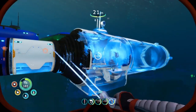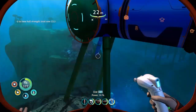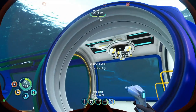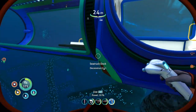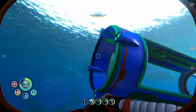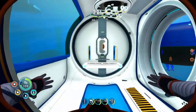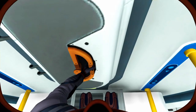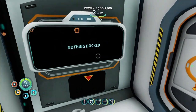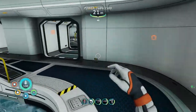Subnautica Below Zero version 1.20 patch notes, released on September 14th — which is today. First up: tailor your Below Zero experience with a new custom game mode option. Toggle everything from player damage to day and night length, to creature hostility, to implementing a vegetarian diet, and much much more. Those are some new features in the game.